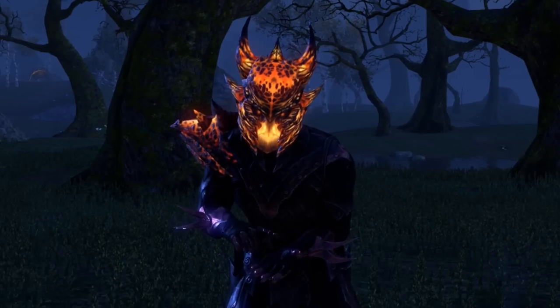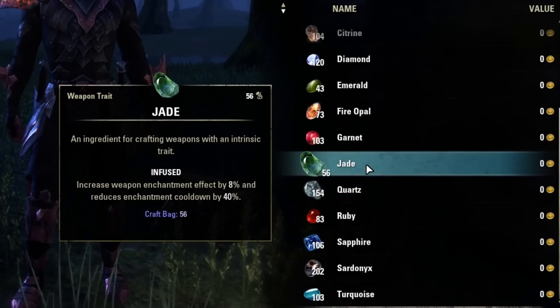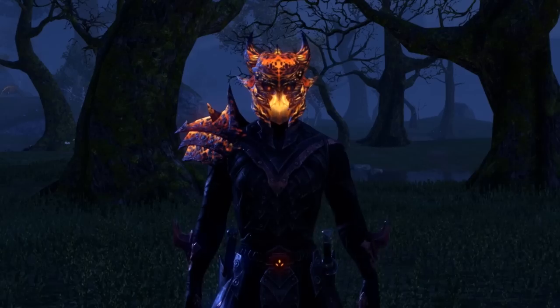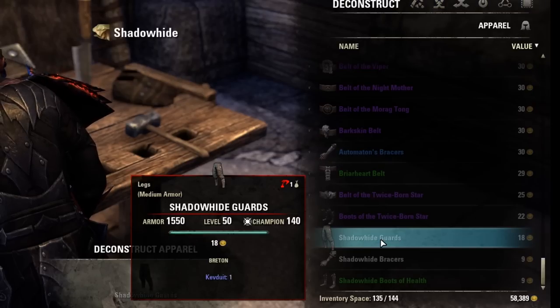Step 9: research the important traits first. The more important ones to research would include divines and infused for armor, and sharpened and precise for weapons. Seeking guidance on master crafters' top crafted items for builds would be smart, just to look at what traits they actually use for the most popular builds.